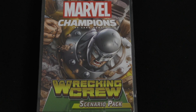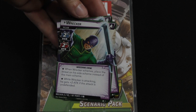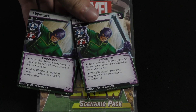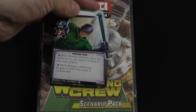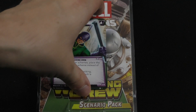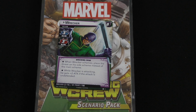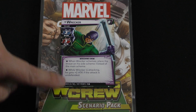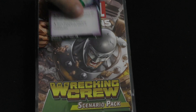Let's look at a few of the cards here. One of the interesting things is the different Wrecking Crew villains come with an A and a B side, and this helps you adjust the difficulty. If you want standard or easy mode, you have them all set on A, and you can adjust the difficulty by switching them out to B. They're going to have stronger stats and of course more hit points per player on the B side.